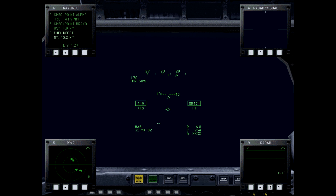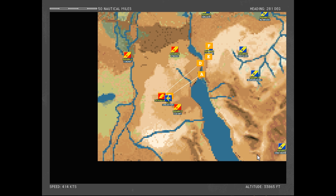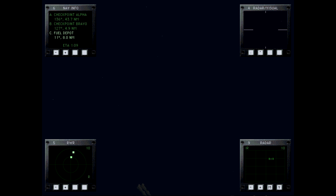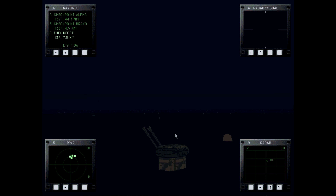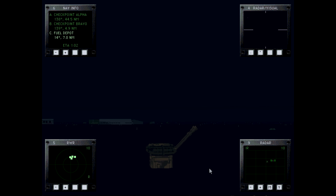We'll probably need to dive to actually get a lock, but I'm hesitant to because I don't want to exceed my max speed. I don't want to deploy air brakes either, because that'll increase my radar cross-section — as you can see, we're already getting painted by ground targets. There's a nice little turret there. There's the depot — I assume it's in the center of that cluster.